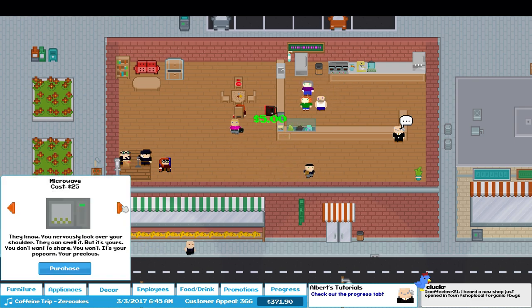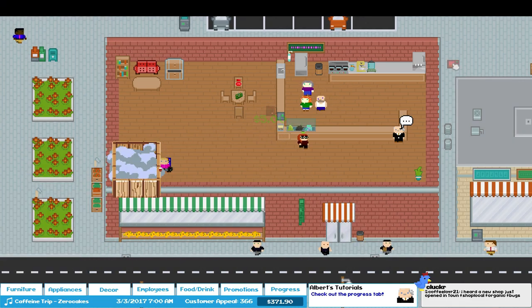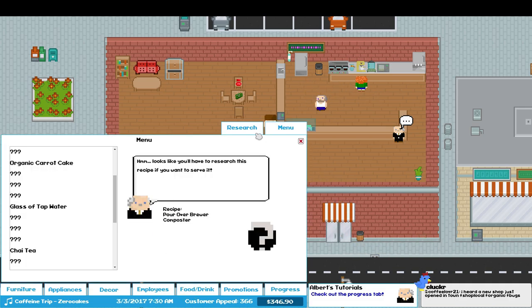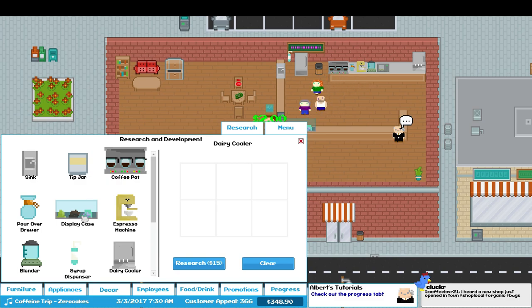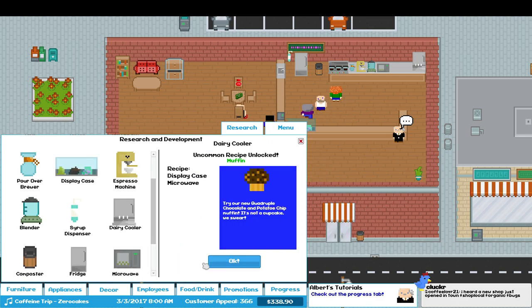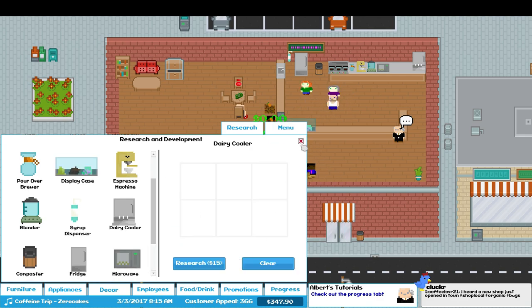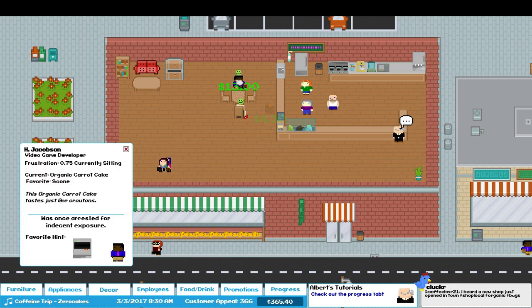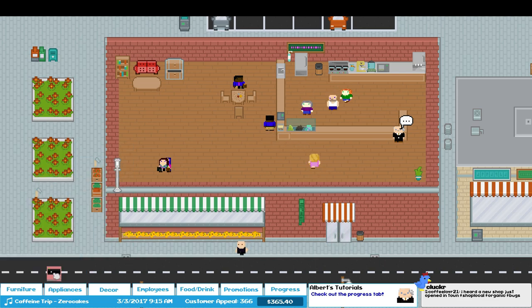We also need a microwave. There goes the poetry folks. With the microwave, we can make — display case and microwave gives us a muffin. Excellent. Carrot cake — someone's having some carrot cake. Old Jacobson loves organic carrot cake but his favorite is a scone. I bet it's the roaster — I need to get a roaster to make scones.